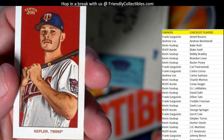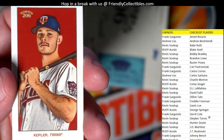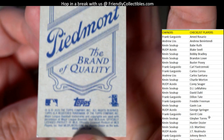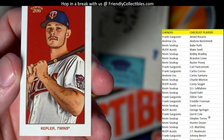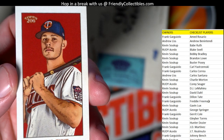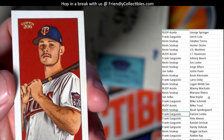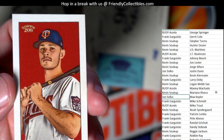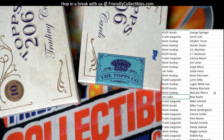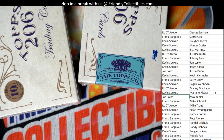Why can't they give us one of those numbered backs? We've got Amed Rosario for the Mets — Frank G, that's coming out to you. And Kepler for the Twins — let me scroll down the list. Joe S, that one's coming out to you. Alright, nothing too special in that first pack — no numbered stuff, no autographs.